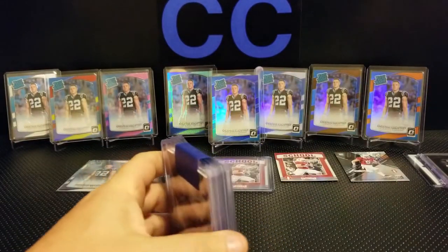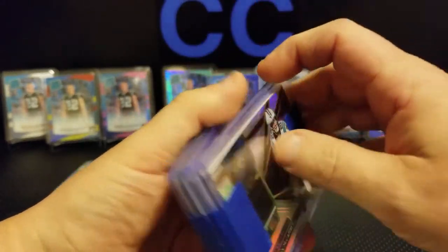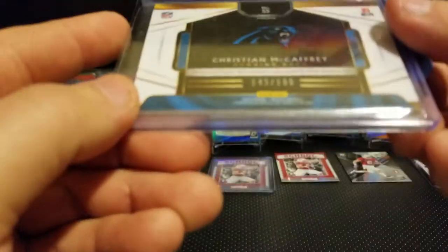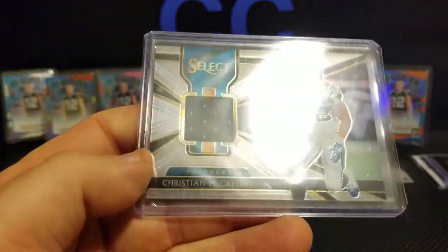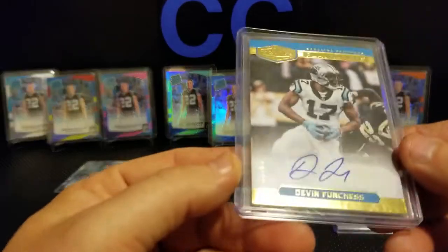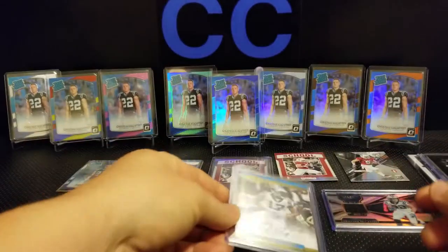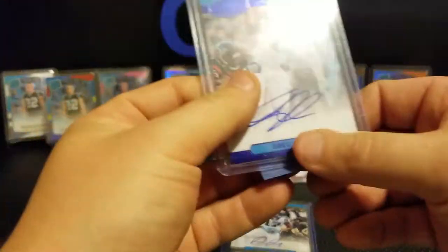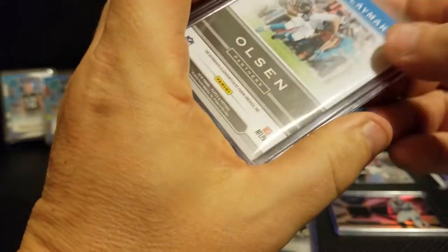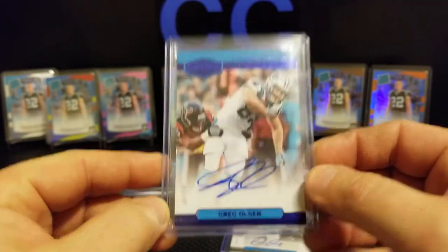So an eight-dollar razz — kind of like a lottery-type drawing. The first card is a McCaffrey Select patch, numbered 143 out of 199 — pretty happy with that. Next, a Funchus Plates and Patches auto numbered to 65, from this year's Plates and Patches. And a Greg Olson auto from Plates and Patches as well, numbered to 40.